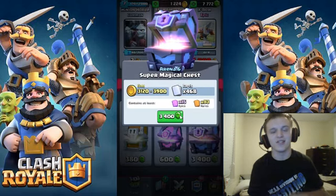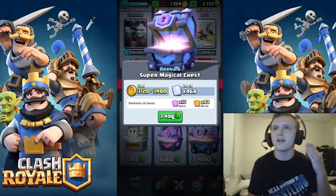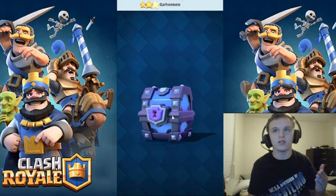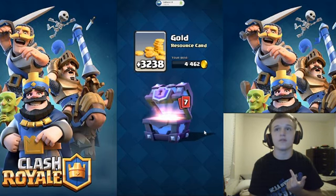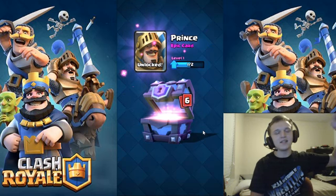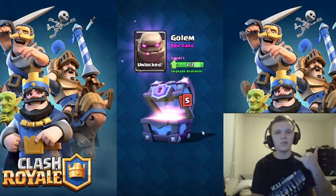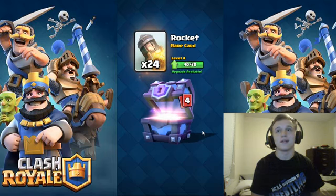Let's open up our first super magical chest. This one's going to contain 15 epics, which is awesome — 408 cards, and this is an arena 6 chest. We're going to get a gem achievement, so that's awesome. Finally I got the Prince — that is a card I've been wanting for a while, I've yet to get the Prince on this account. And we just got the Golem, that's gnarly too.